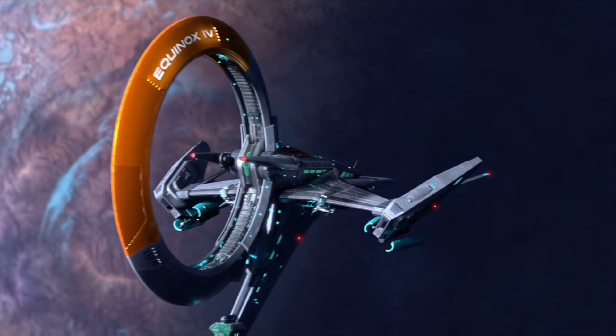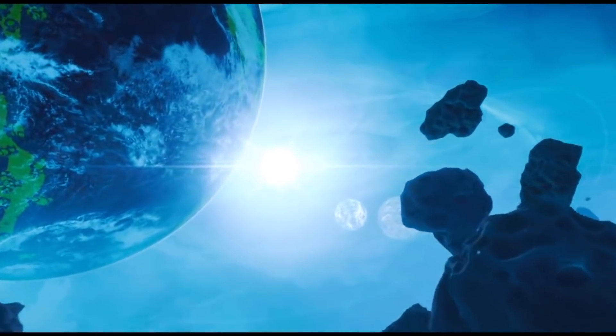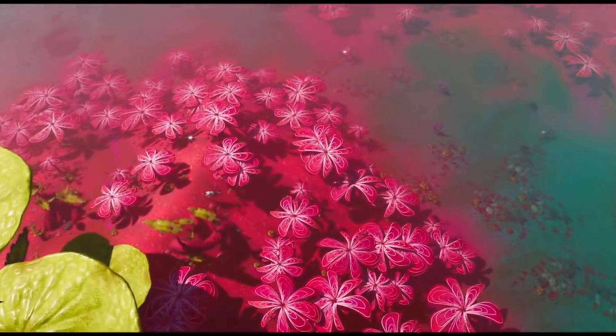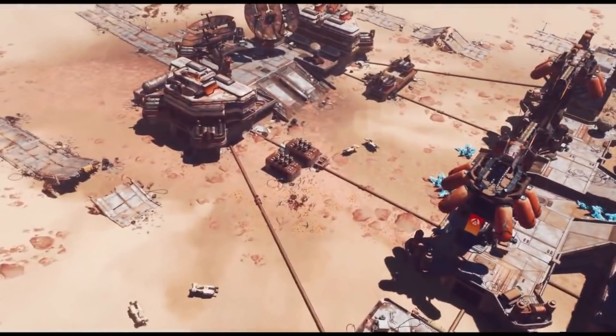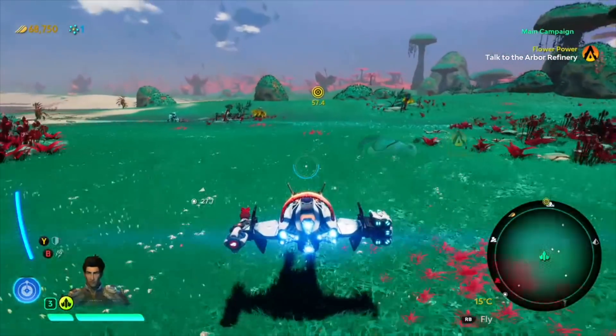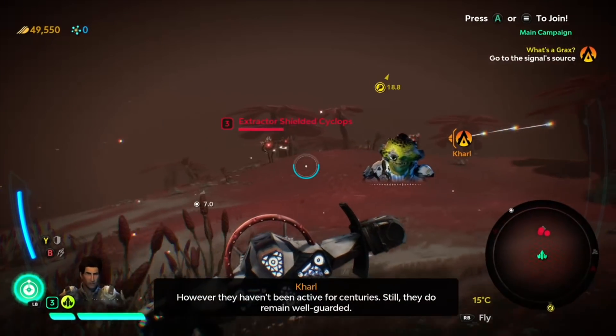Starlink is no No Man's Sky in size. Atlas is a triple star system within the Pleiades Cluster, with seven very cool and fully explorable planets: Kyri, the arid wasteland; Haven, the deadly paradise; Necron, the decaying crypt world; Tundria, the frozen expanse; Sonatus, the tranquil utopia; Vilus, the bacterial jungle; and Asha, the volcanic badlands.